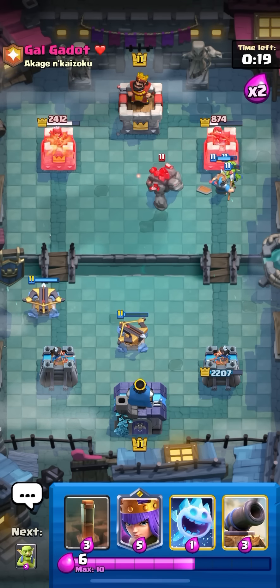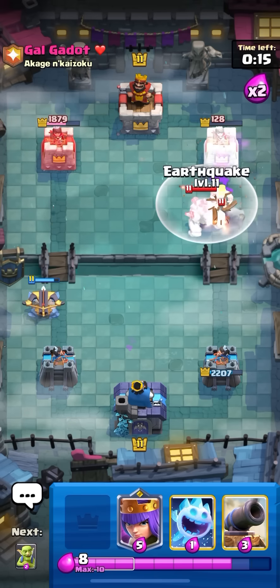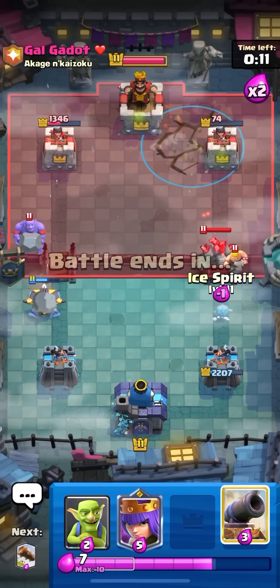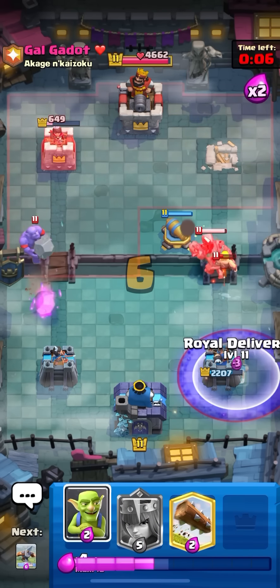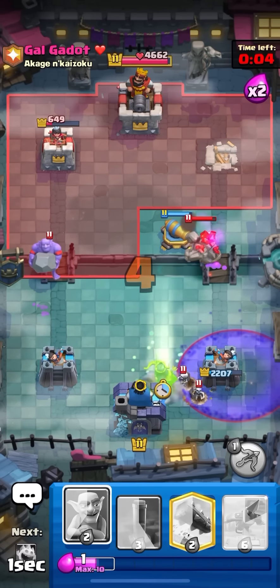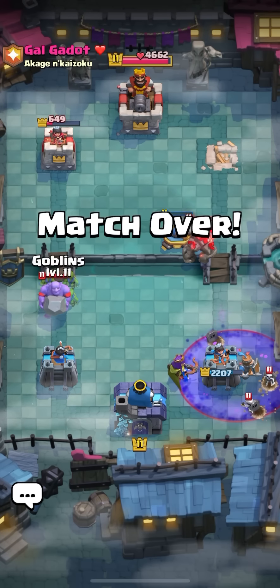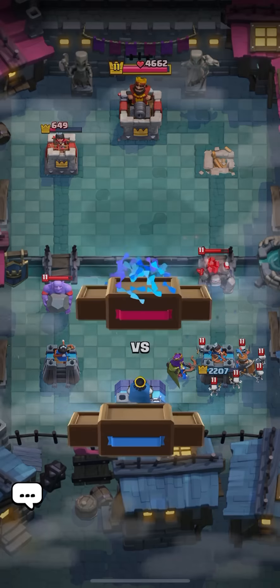I'm gonna predict a golem in the middle right now - no golem! Yo, that was a bad golem, a really bad golem - everything's gonna go to the tower. I hit the prediction and everything went to the tower, so I win the game already. He's gonna have to defend my expo. He does go for the bowler so it can't go in right away. I'm gonna go for a delivery then the queen and that is going to be GG. Really annoying deck, hope I never face it again.